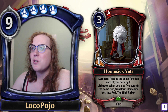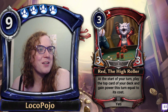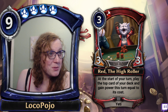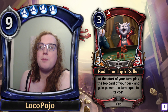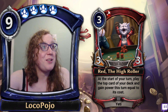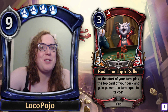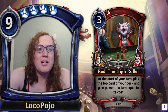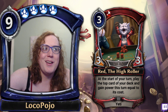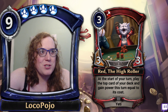Red the High Roller: at the start of your turn, play the top card of your deck and gain power this turn equal to its cost. It's a three-cost three-three — you don't pay the cost to transform into this card. Basically it gives you the Great Kiln Titan or Birthright style treatment: if you're playing decks that want to play very large expensive cards, this can potentially help you out. The main problem is that the two sides of the card don't serve each other particularly well.